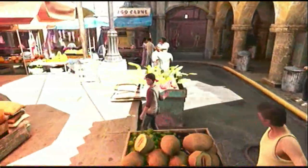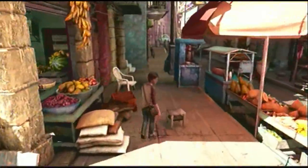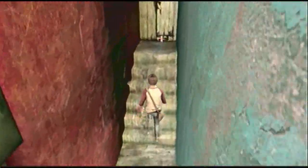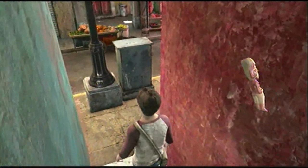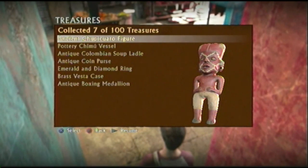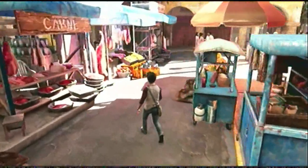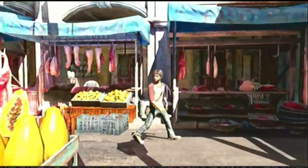Sully goes over there, but instead of following directly, you want to get your fifth treasure by going left and up these stairs. At the top you find a voodoo doll type deal — an ancient Chauchipe-Quaro figure. Now we can go follow Sully through the forest of decapitated pigs, question mark.